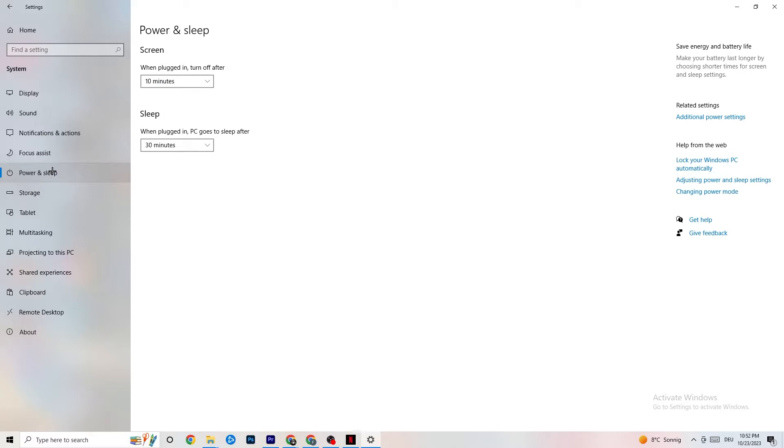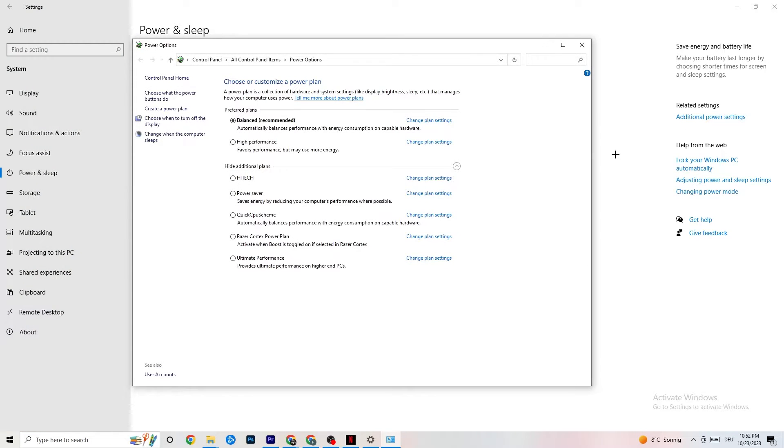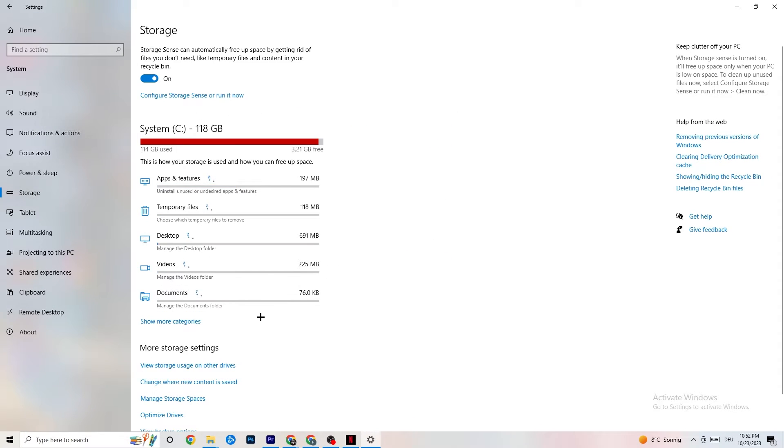Next, go to Power & Sleep and click on Additional Power Settings. This varies by PC — for some it's Balanced, for others it's High Performance. Try different options and see which runs better on your device.